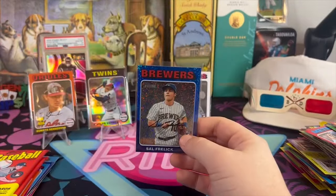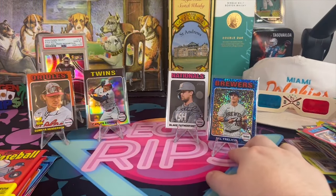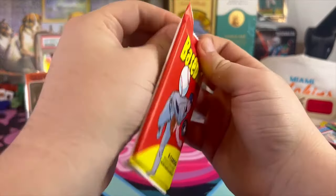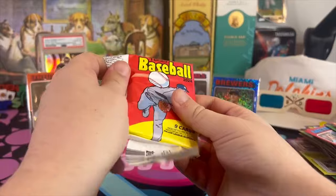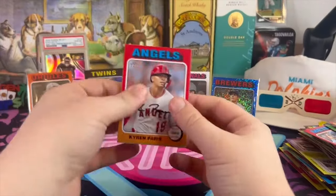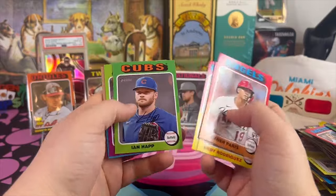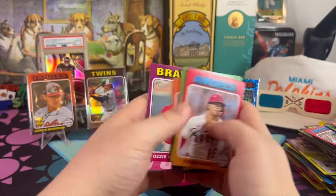The cards look awesome. When you compare — I think the Target Heritage mega boxes are like red borders and they look like crap, nothing special. They'll go pretty hard if you hit an Elly De La Cruz one just for the red on red, but these Walmart ones just look so much better. It's not even worth getting the Target one when you could get the Walmart one.